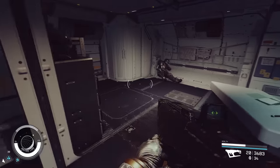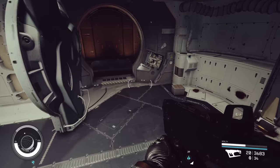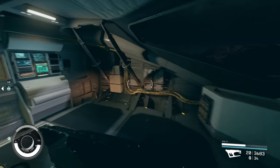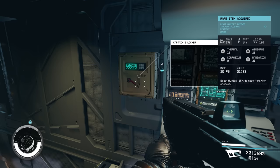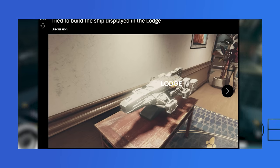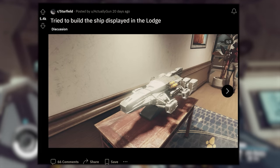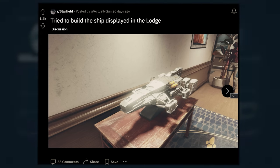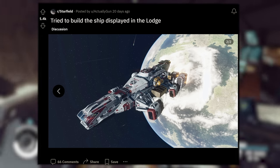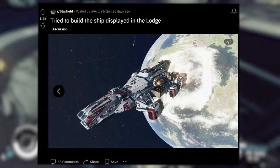One aspect I really appreciate about the Starfield community is that as you continue your adventures throughout the universe, you're finding models of spaceships — maybe displayed at a vendor, on a table, or in a display case — and taking photos of those, then using those as inspiration in the shipbuilder. That's the case with this next post by ActuallyGun. The caption reads 'tried to build the ship displayed in the lodge,' and they've included a photo of the model they used. Check out how spot on they are. Oh my God, this ship looks awesome. Well done, ActuallyGun.